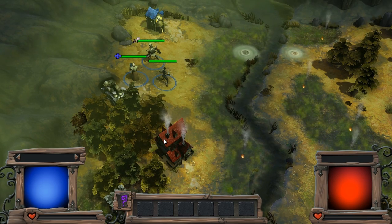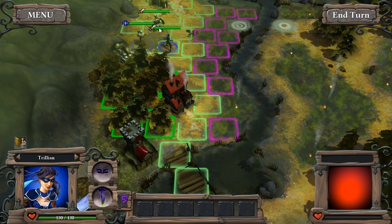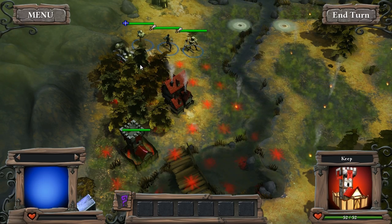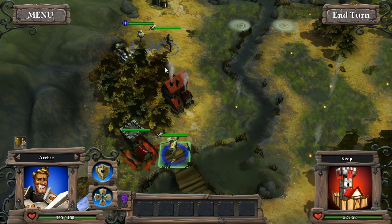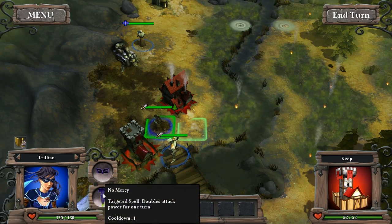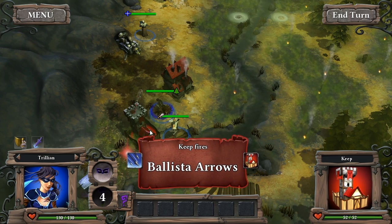The keep that's down here will fire on us, so it's in my best interest not to put myself within range of that. We can see the range by clicking on it. So we're going to send Archie down right next to the keep, then send our Trillian down here. We're going to keep our Cleric out of there because if he gets hit once he's going to die. Then we're going to have Trillian cast her No Mercy spell, which doubles our attack power for one round, and try to take out this keep — which will give us new units and stop it from firing at us.